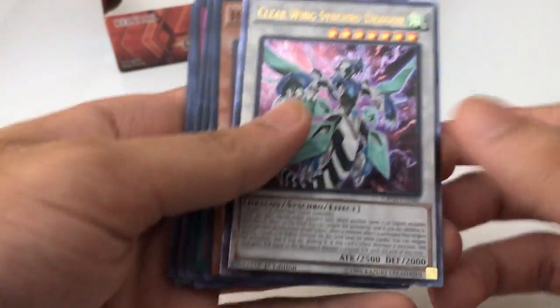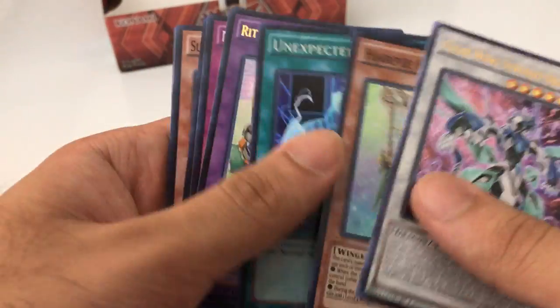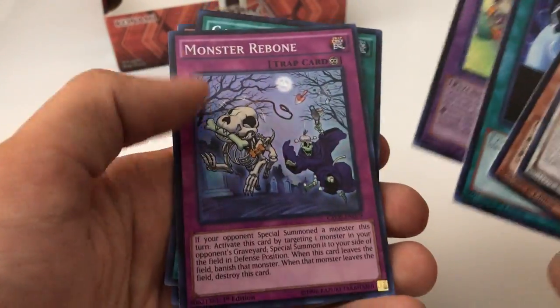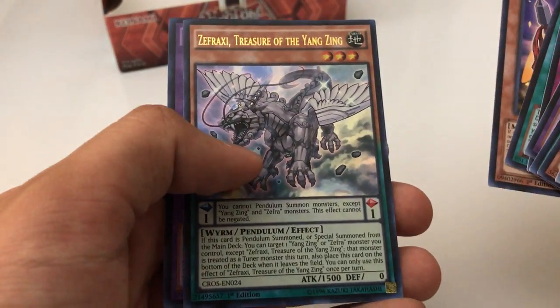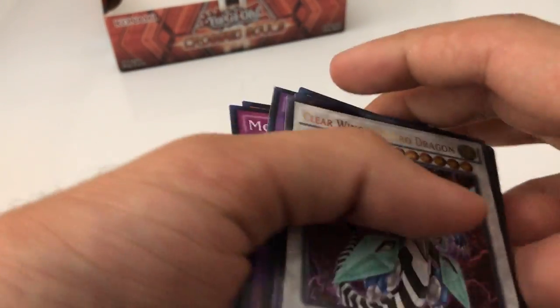Alright, now to recap on what we got: the Clear Wing, the Harpy Harpist, the Die, Ritual Beast, Monster Reborn, Galaxy Clone, Samurai Battle Ball, Treasure of the Yang Zing, and Fight for a Sheep — that's what I got.